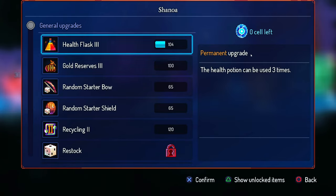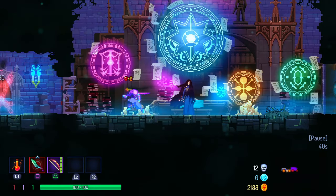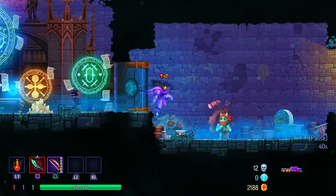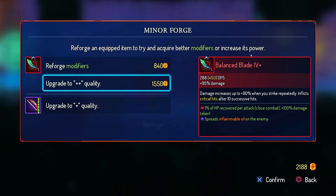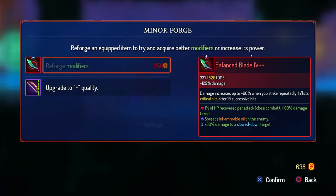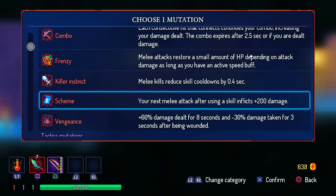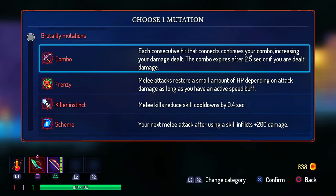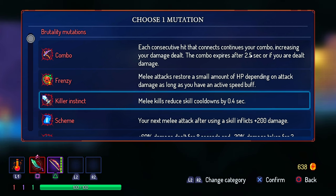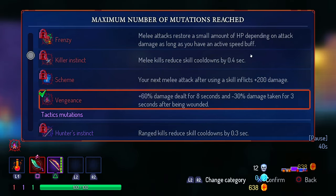I know, I'm gonna go for normal upgrade. Why did this change now? Is this DLC? Okay, so we upgraded — that's actually not bad. Which mutation — vengeance, frenzy? We don't have active speed, we could go for combo. Killer instinct. We go with vengeance.